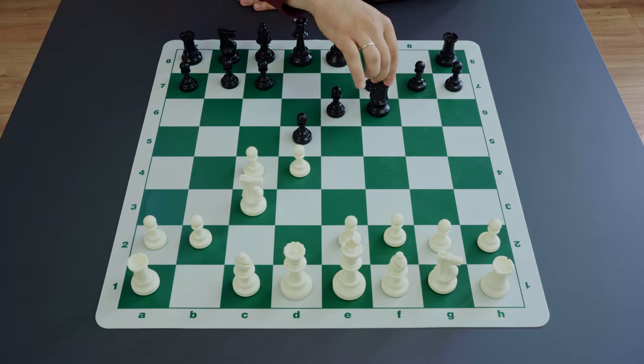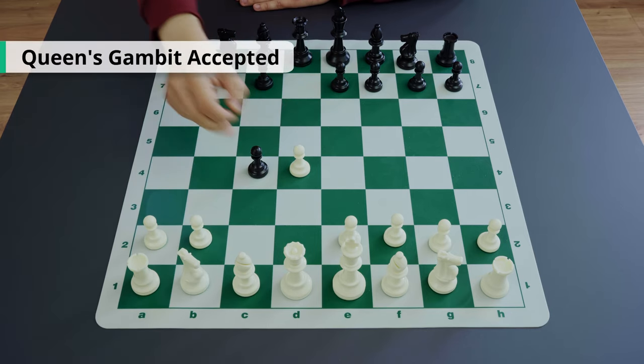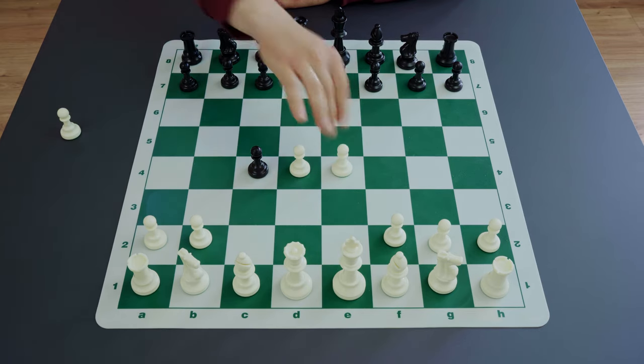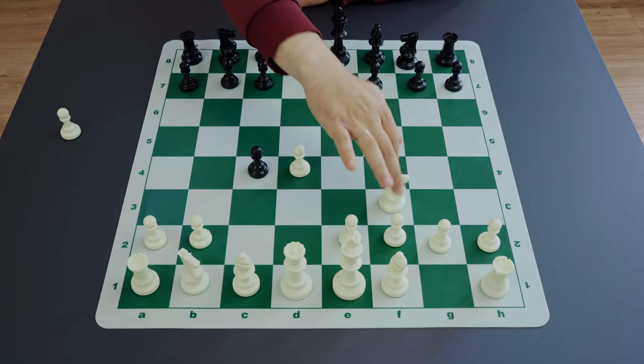Let's get back to Queen's Gambit Accepted. If black decides to take on c4, there are different opportunities for both sides to play in the center and on the queenside — the kingside is mainly abandoned. Since there is no longer a pawn on d5, white has a chance to occupy the center. White may do it immediately by playing e4, or delay this move and start with knight f3, additionally protecting the d4 pawn and controlling e5 square, and then play e4 or e3.